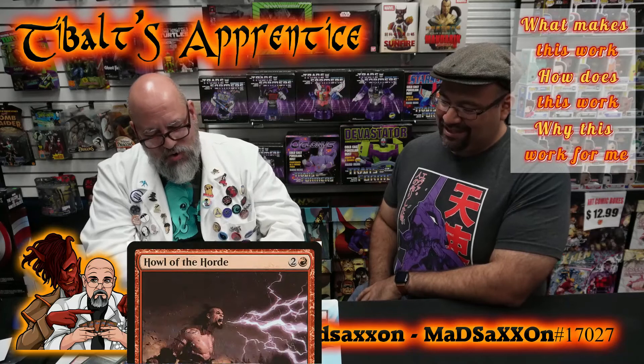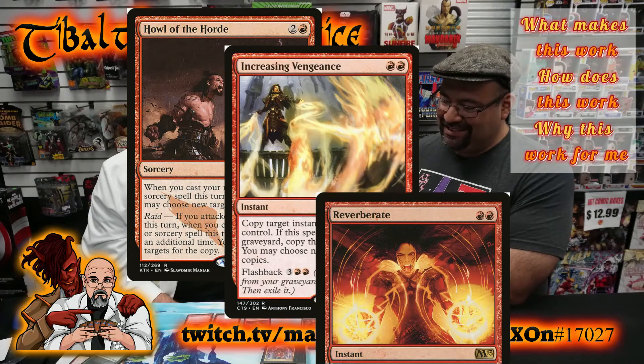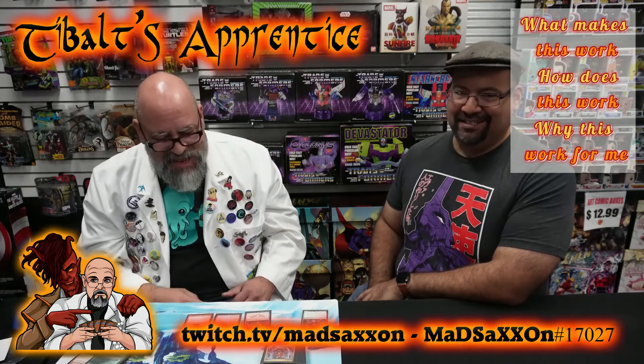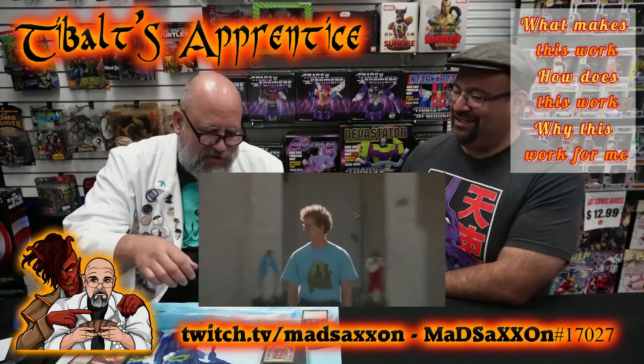And then we have the other ones that add to it, such as Howl of the Horde, Increasing Vengeance, and a personal favorite, Reverberate. All of those give me a chance to exponentially grow this, along with the Conspire mechanic. We're now going — instead of Harrow-ing for two land cards, we're now going for eight land cards. Actually two, then four, then eight. It can quickly spiral out of hand. So much ramp in this deck.